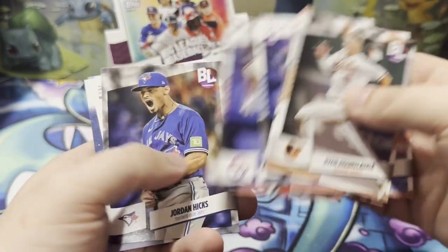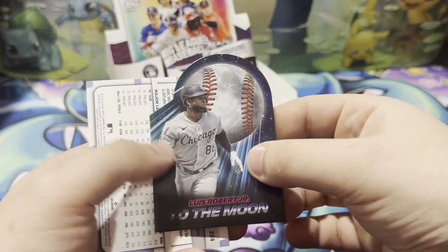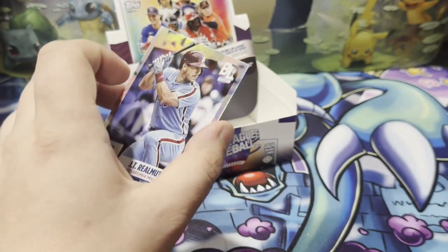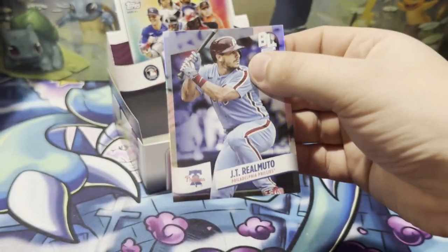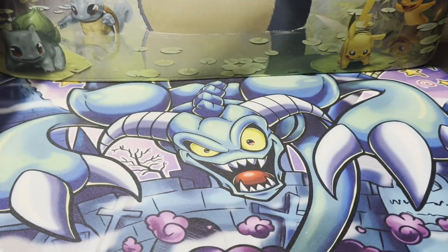Joey Votto, Low, Hicks, To the Moon insert of Luis Robert, and a JT Realmuto. There you go — big Phillies pull right there for our last pack.